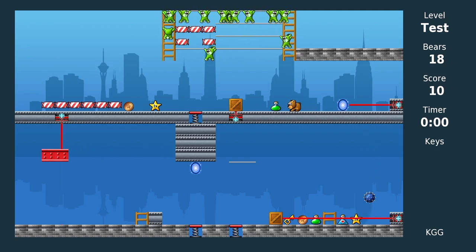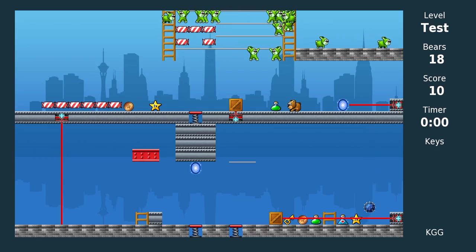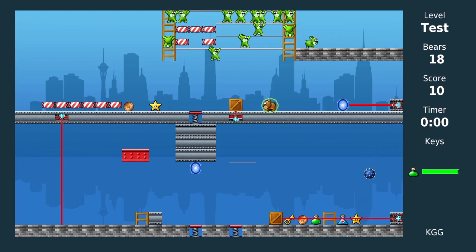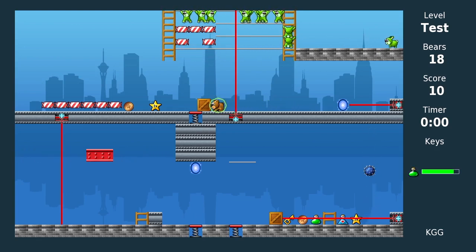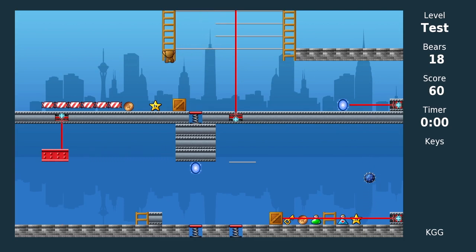There's a whole bunch of bunnies up there and it would be hard to get those candies without dying. So I'm going to use the shield and push this crate out of the way to expose the laser, then just wait a little while and all the bunnies will die. There you go — now I can jump up and get all the candy.